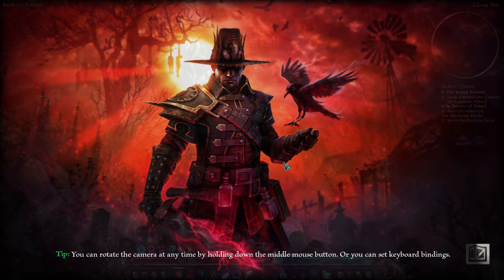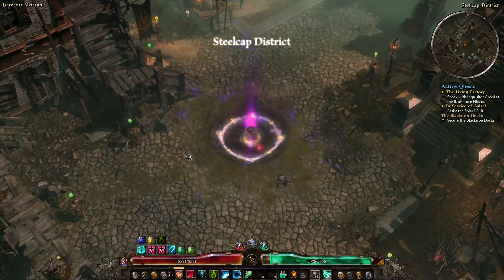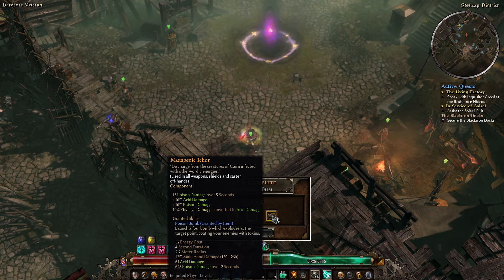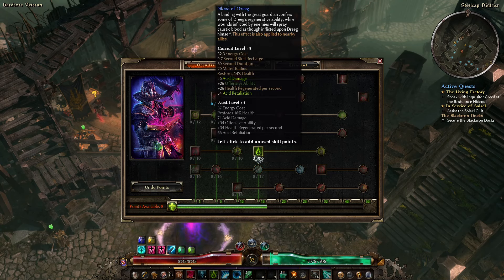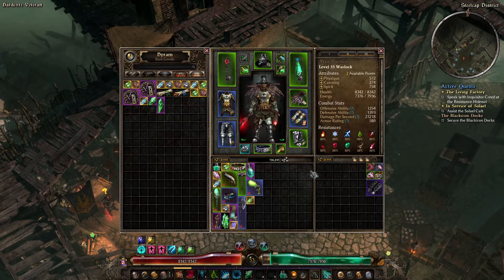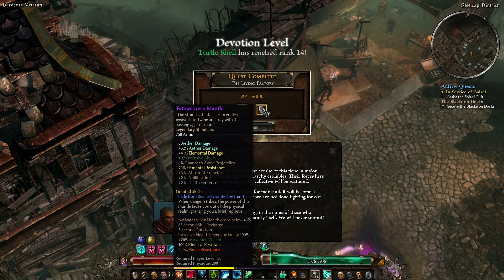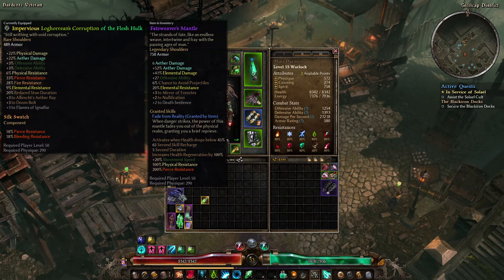I think the only thing we have left is maybe the Black Iron Docks. Let's go find out. We will get some nice loot out of that, hopefully. Let's go ahead and tell Revere the good news. I've destroyed the factory — a couple of components there, but the more important part is the XP. I think I'm going to bring Blood of Dreg up to eight points — we'll be getting some offensive ability out of that, and it is a decent heal. Inquisitor Creed — what did we get? The Fate Weaver's Mantle. Well, it's not rubbish — it's just not for this build. The flat Aether damage is good for Aether builds for sure.